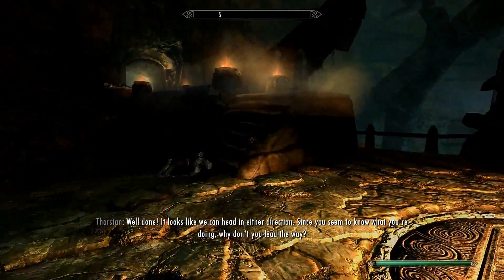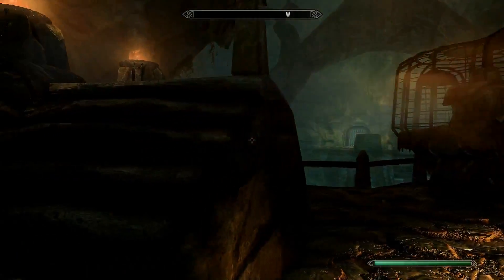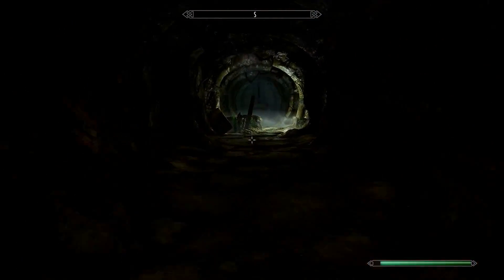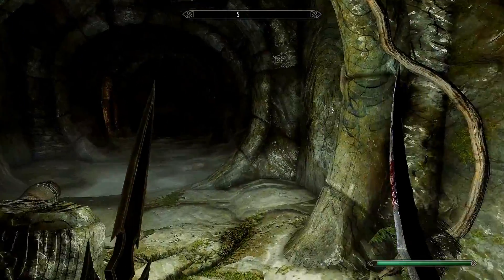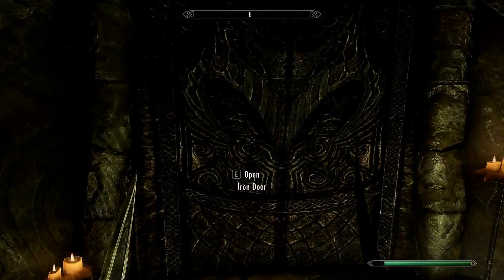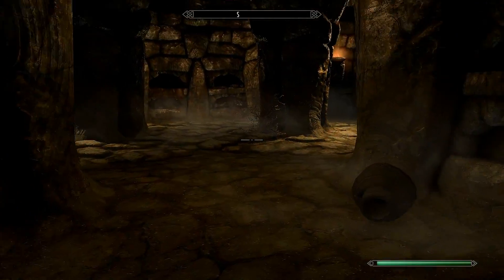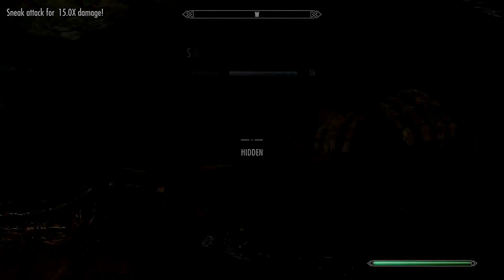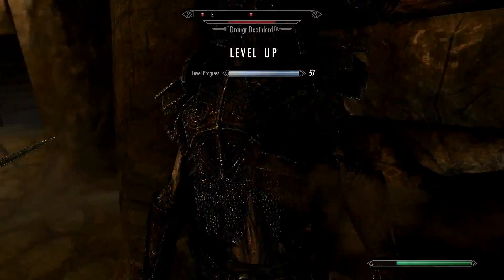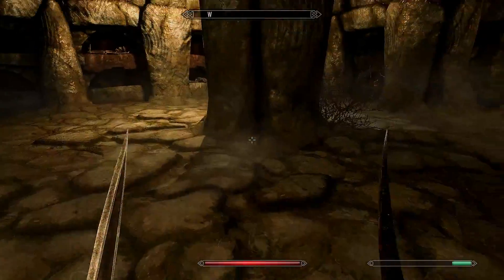Once the door opens he tells you to lead the way. You can loot the bodies but they only have about 10 gold each, so it's not super important. There's not much looting to be honest — a few chests here and there but nothing major. If you want free kills, sneak through here if you're playing a stealth character; if not, don't worry about it.